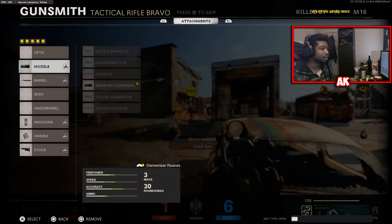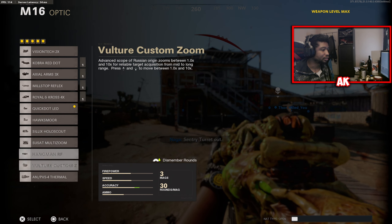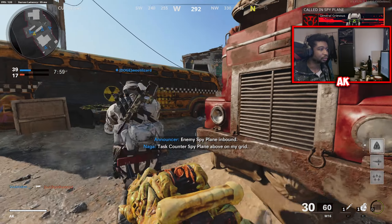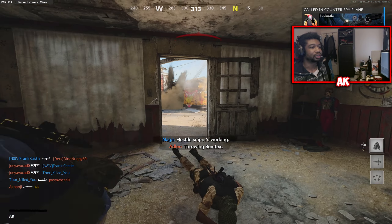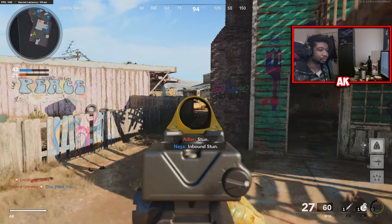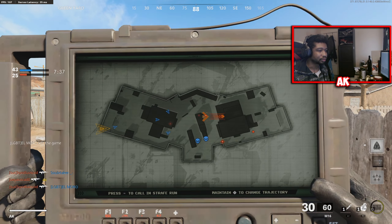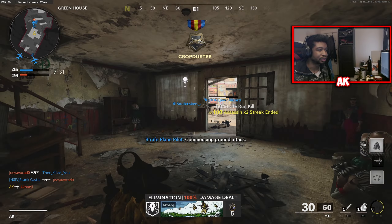Let's go ahead and swap this over real quick — we'll take the muzzle off and put a sight on. We'll use the Mil Stop sight. Just to showcase how that looks real quick. That looks better — thankfully it doesn't ruin the look of the weapon too much. I think that looks pretty nice. I was kind of concerned that it would make the weapon look like trash, but thankfully that simply isn't the case.